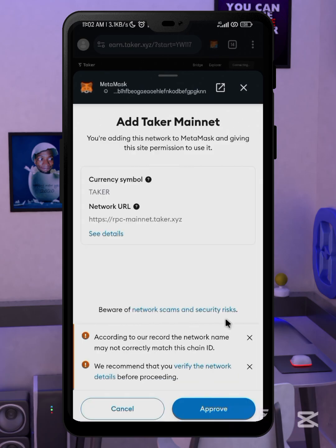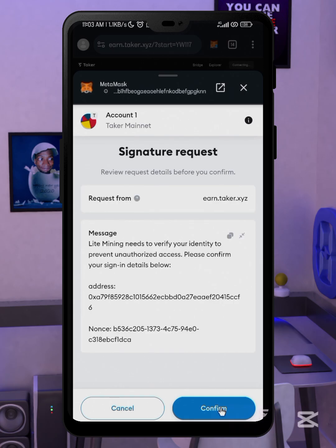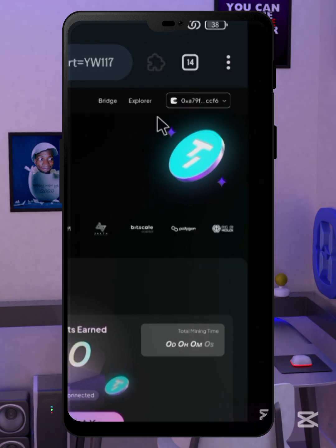Ignore all the error messages — all you have to do is click on 'Approve' and wait a bit. Then here you have to sign the contract. After this you should see that your wallet has been connected successfully.